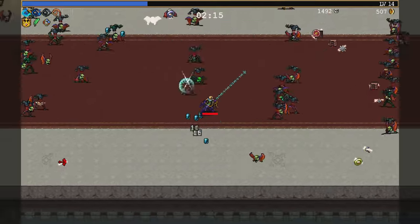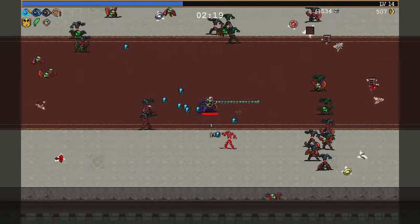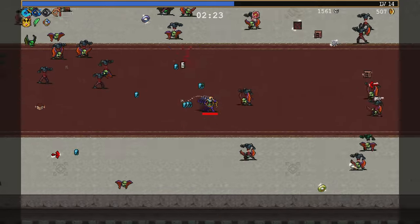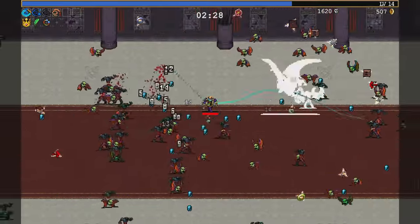The Whip of Alchemy gets stronger the more enemies you kill — or the more bosses you kill — which explains why I was doing so much. This is a fun whip. Good night, Bat.